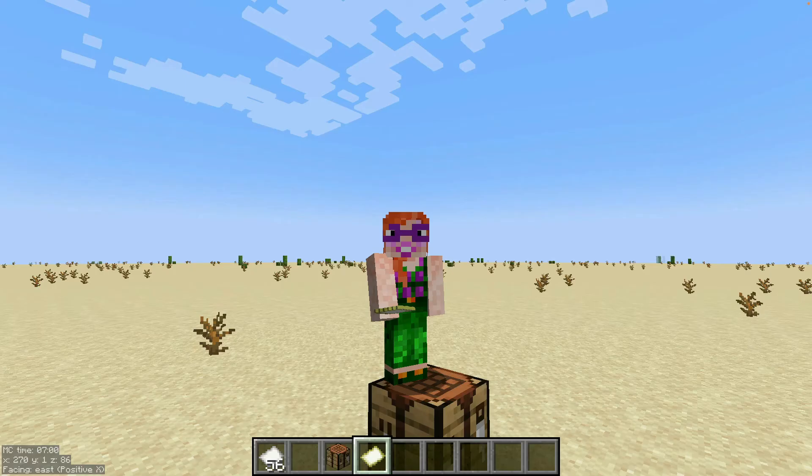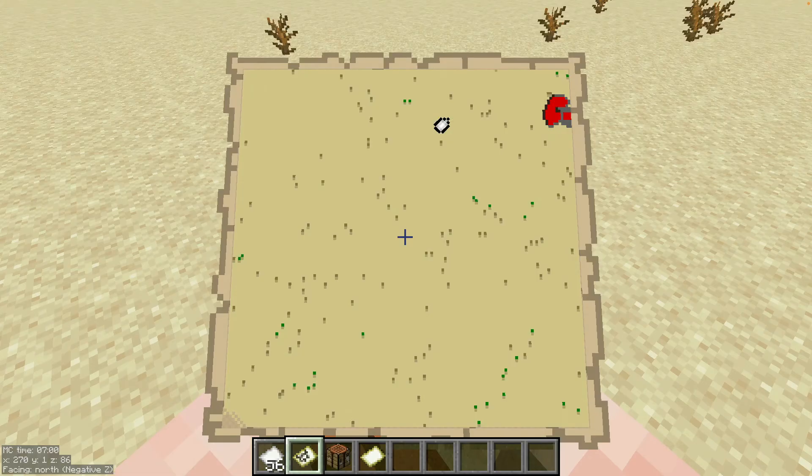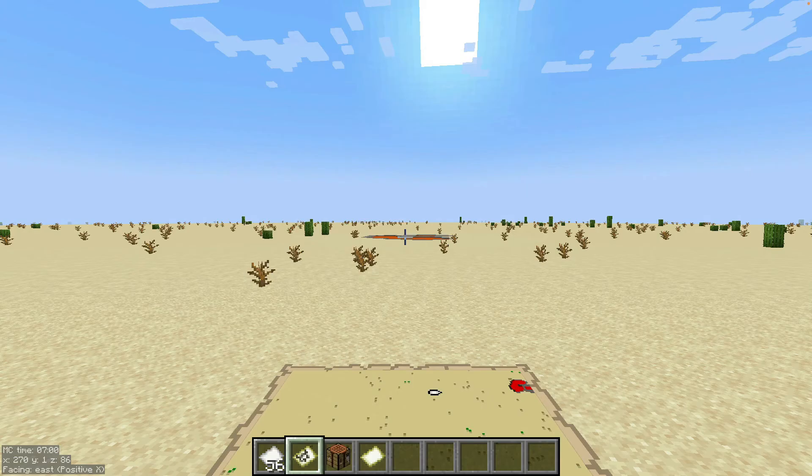Maps are not complicated. All you need is a compass and some paper. So let's make one now. You take this map and you hold it in your hand like this, and you right click and, like magic, it shows you what the area looks like.